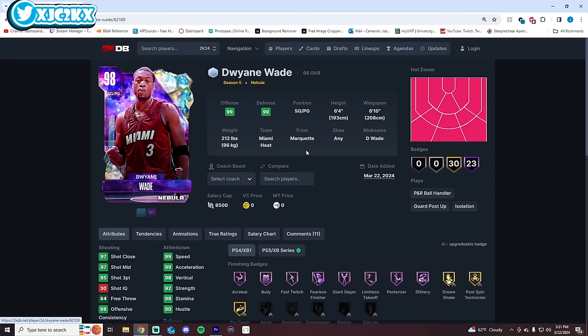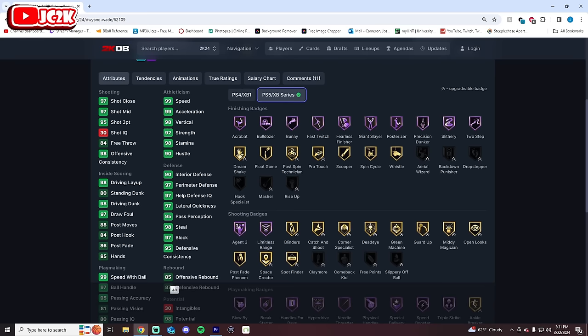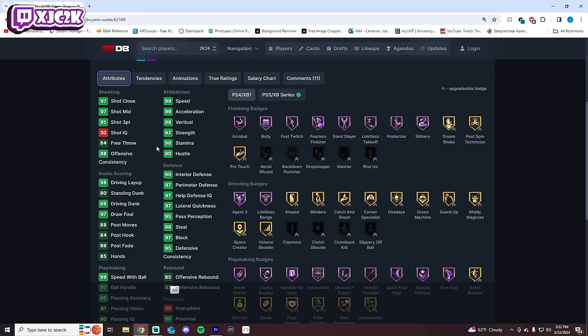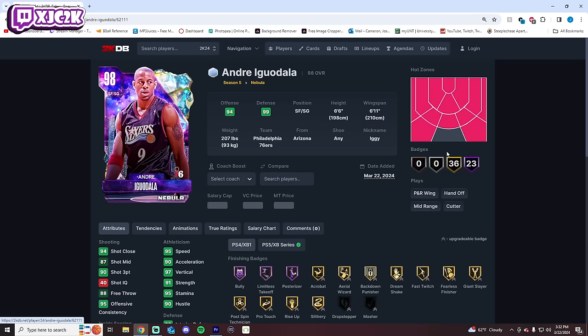Number 7 is Dwyane Wade. D-Wade's only real flaw is that he's 6'4 and doesn't have Immovable Enforcer. Outside of that he's phenomenal in pretty much every way. I think he's better animation-wise than Caruso — he dribbles better, Pro 2 Fade is better, and he's badge-wise more complete. Statistically they're both amazing, but D-Wade is probably a little better overall. Number 7 is a pretty fair spot.